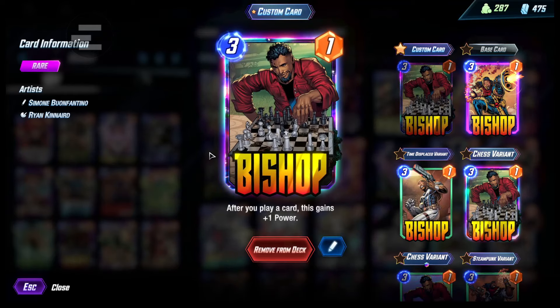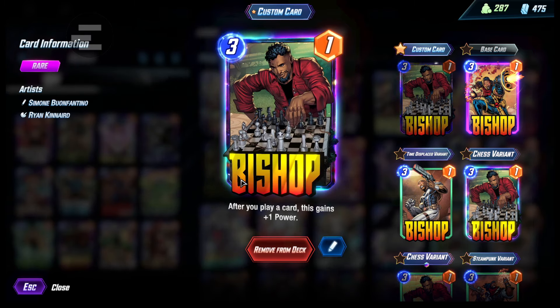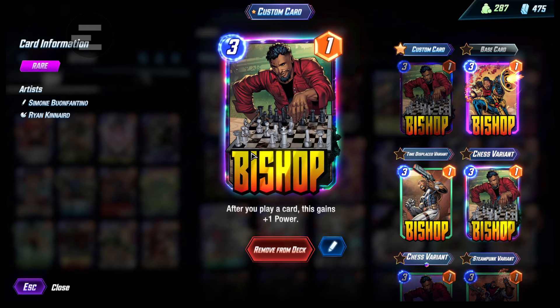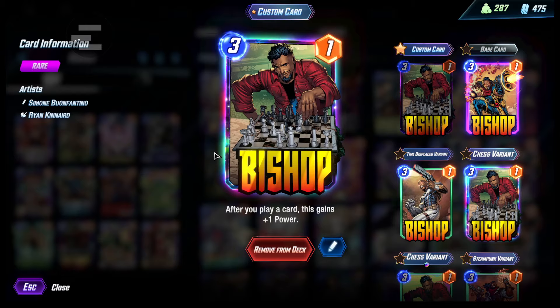Next we have Bishop. Bishop's great in any type of bounce stack because you're going to be playing so many cards on turn six. So you could go up to really high power — like, I think I've seen 12 or 13 power before.